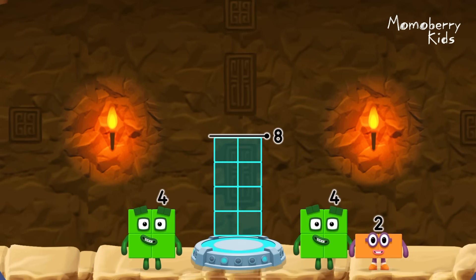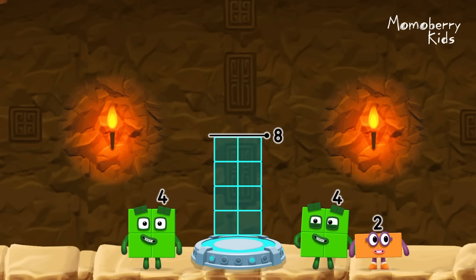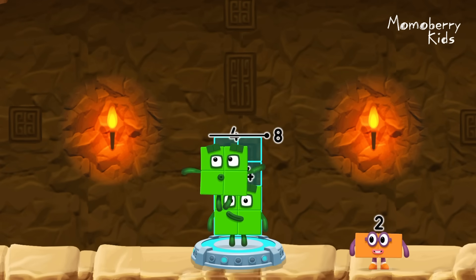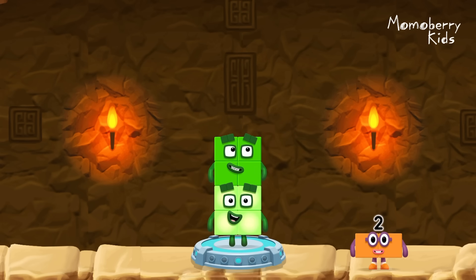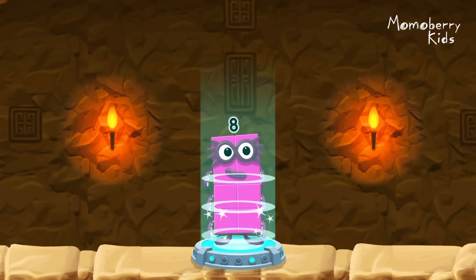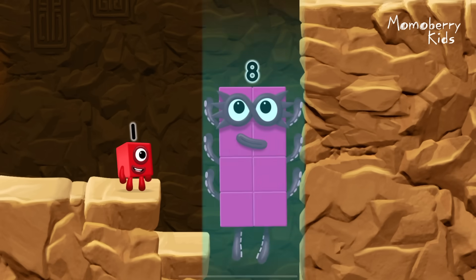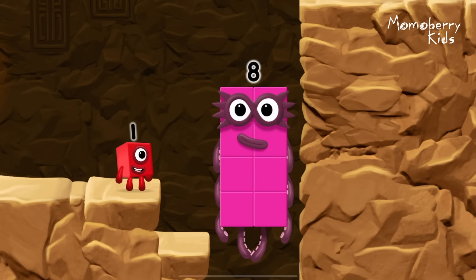Add number blocks to make eight. Four. Four. You cracked it. Four plus four equals eight. Great.